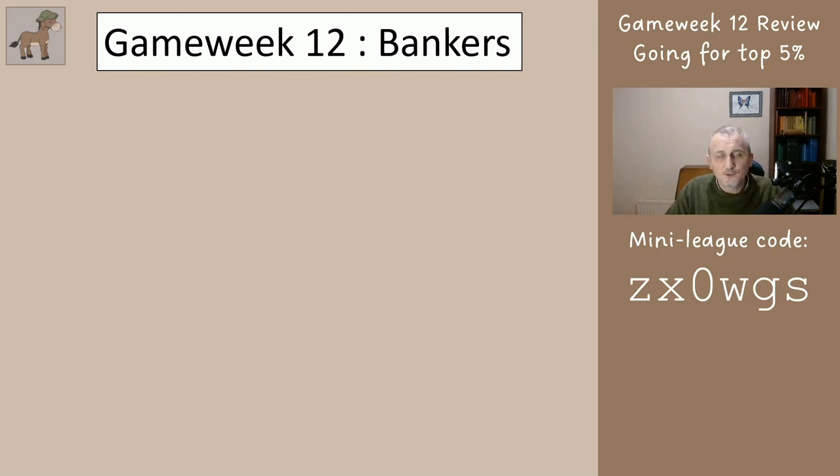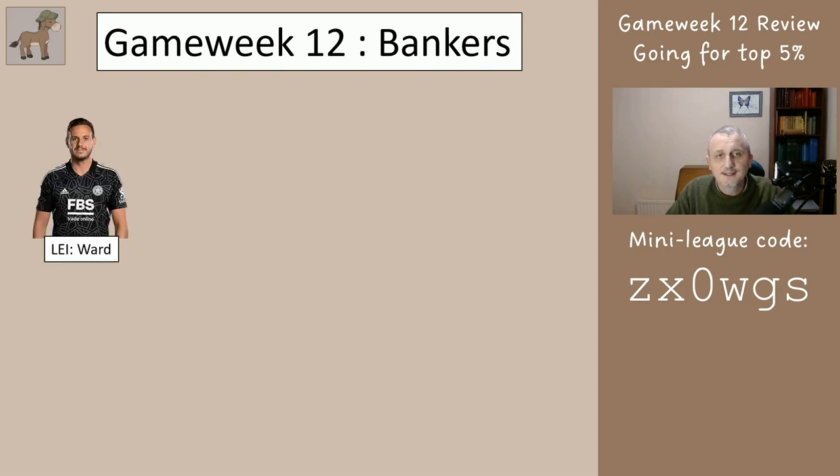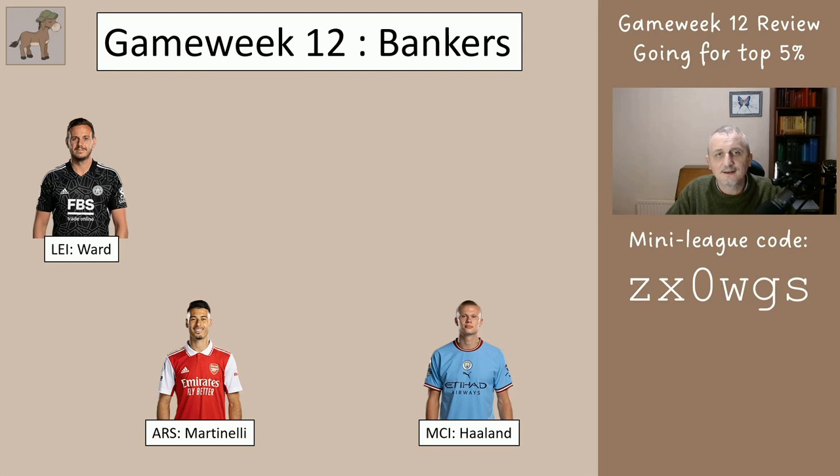As always we start with the bankers. We used to have four but we lost James through injury so we're down to three bankers — all teams have these three players. That's Ward for Leicester, Martinelli, and Haaland. Ward always starts on the bench, and then Martinelli didn't play and Haaland didn't play.